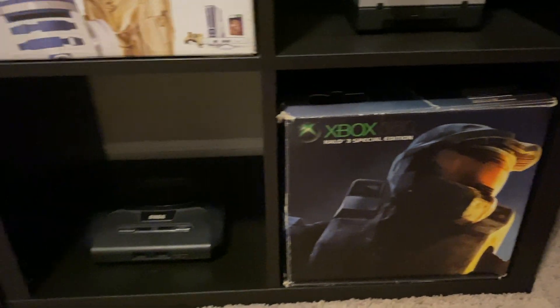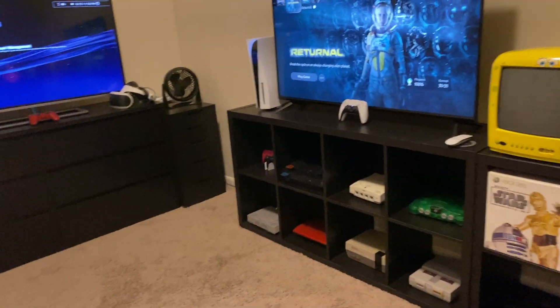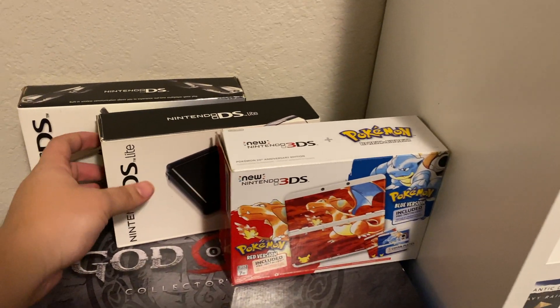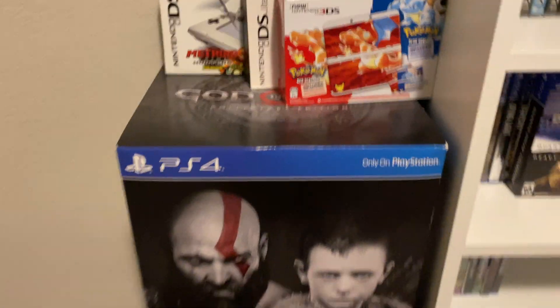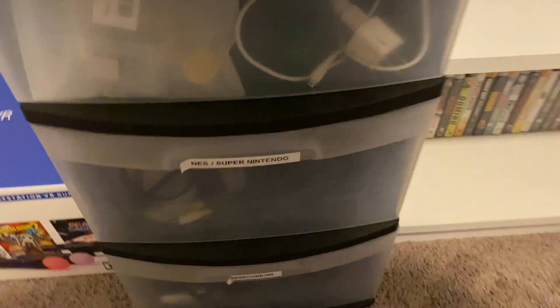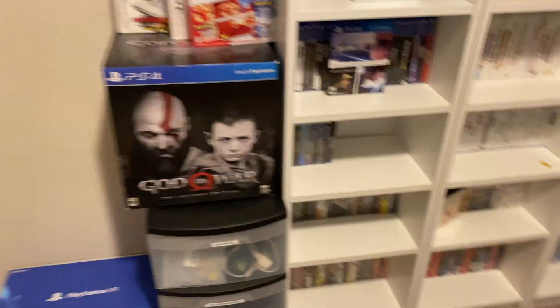Let's just take a quick look at everything again. I did forget to mention — right here I have the Nintendo 3DS Pokemon Edition, the DS Lite, and then the original Nintendo DS. Here's the God of War Collector's Edition, the PSVR, and then in here I just have some extra stuff: GameCube, Wii — you can see I have a bunch of controllers, the Zapper, Super Nintendo, I have the gun. This usually goes in the closet but I haven't brought over the other shelf yet, so for right now that'll have to do.